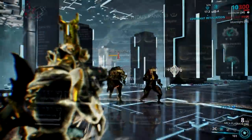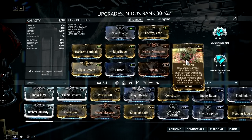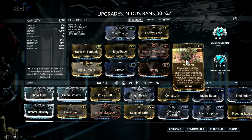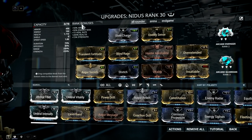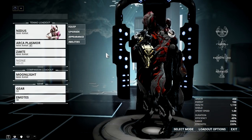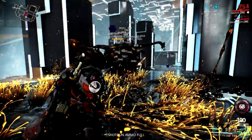The last augment is for Nidus and it's called Insatiable — a pretty fitting name. What it does is provide you with a bonus chance of getting additional stacks whenever you gain one. However, there's a condition: you need to be standing on his Ravenous ability to gain additional stacks. You probably need max range on your build to pull this off, so you can pull enemies in with your Larva and hit them all with your Virulence. Your Ravenous ability also provides mutation stacks through maggots — they may be slower, but they do help.